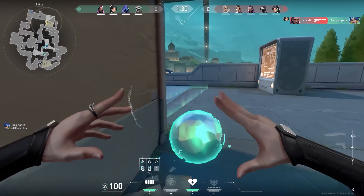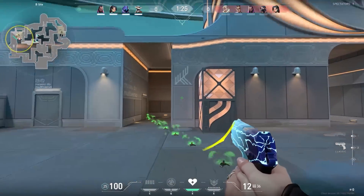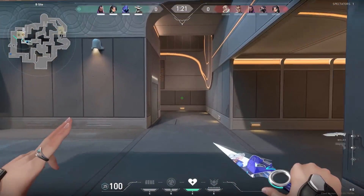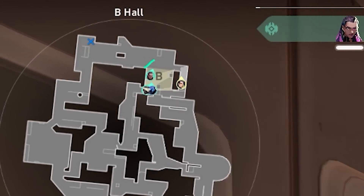A Sage wall that's especially good in the first round is this one over here. If you place that wall in a normal round, it most of the time instantly gets destroyed. But pistols aren't very good against your wall, so it might save just enough time so your team can rotate. Another tip: if you want to shoot through the smoke, look at your minimap.